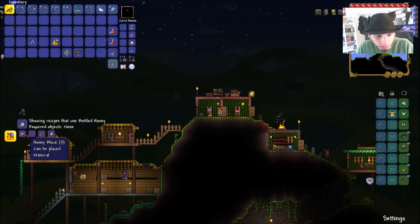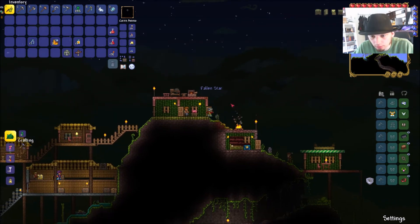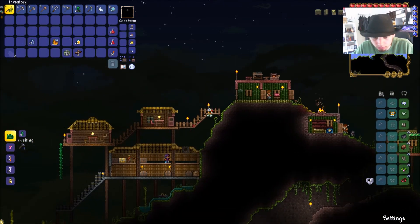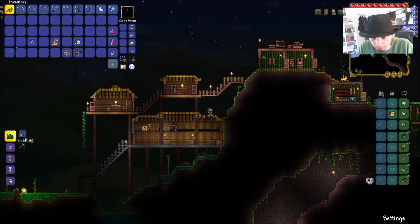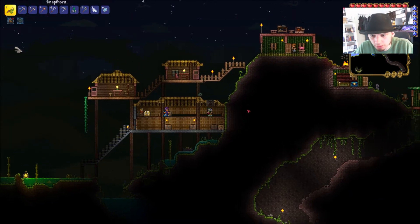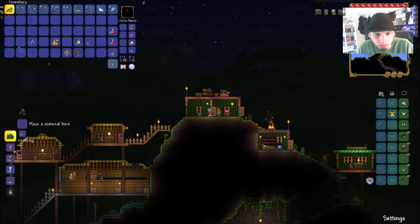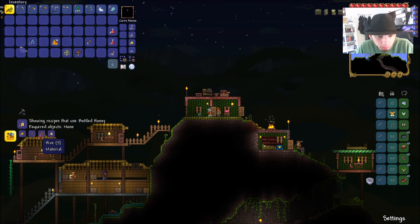We have the honey, the honey block, and the hive we find below. The stingers — I think it was 1 stinger per grab. Yes, we only need more honey blocks and more hive.